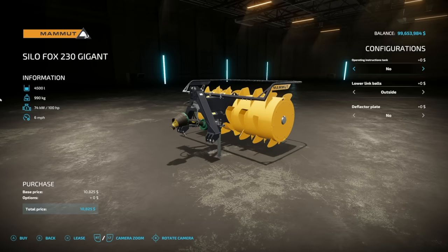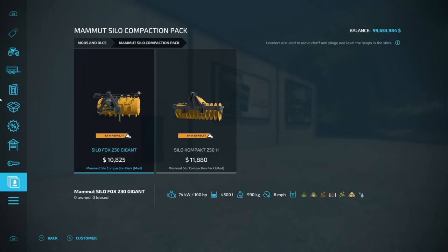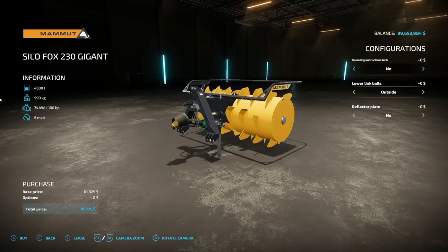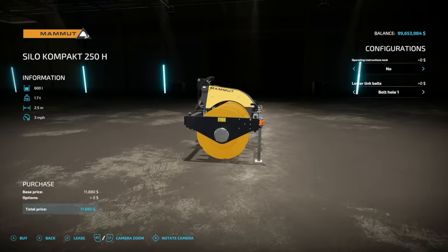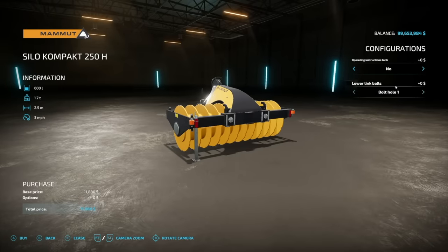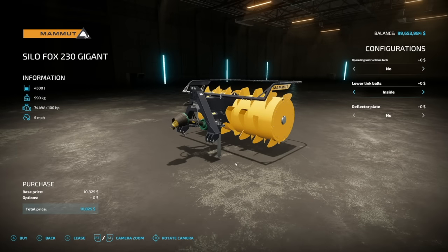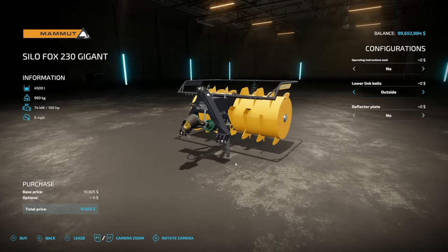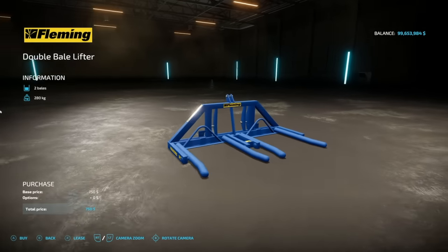Next new PC and Mac mod is the Mamut Silo Compaction Pack — a little tricky to find as it's not in the levelers category. It includes two pieces: one holding 4,500 liters and another holding 600 liters, both intended for water. Also includes operating instruction tanks, bolt hole locations, and lower link attachments.